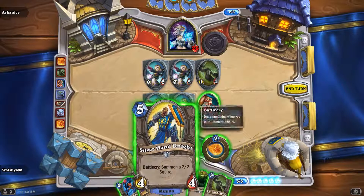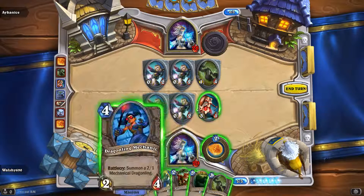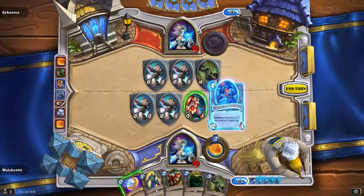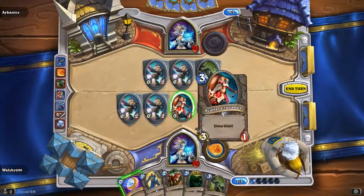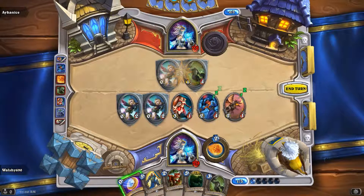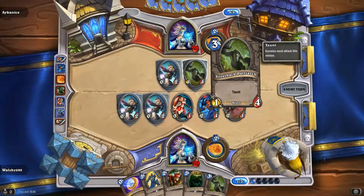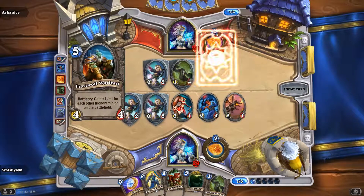I've got another taunt - I've got two taunts to use there. I'll end that turn with two taunts to deal with him. I've got a feeling this Silverback Patriarch is going to try and hit my Scarlet Crusader - I think that's going to be his conquest this round.